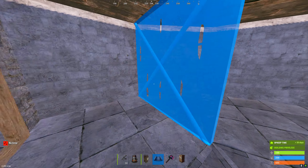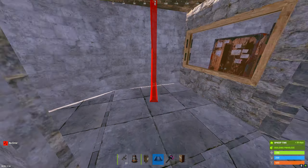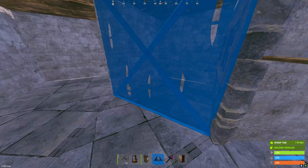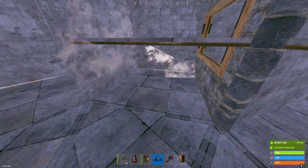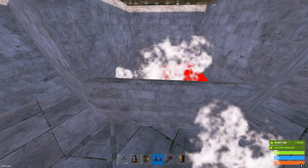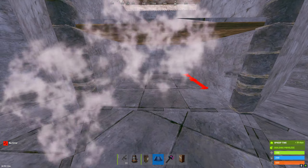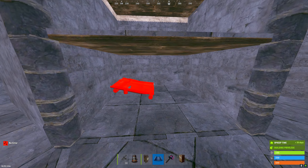Now we're gonna locate each one of these triangle foundations and wall them in to create honeycomb for our loot rooms. Once we do that we can come over to our loot rooms and start building them. Half a wall and a platform - we're gonna leave the middle one because I usually use that for small furnaces in the beginning of the wipe. You can easily convert that afterwards towards the end of the wipe for whatever you need it for.